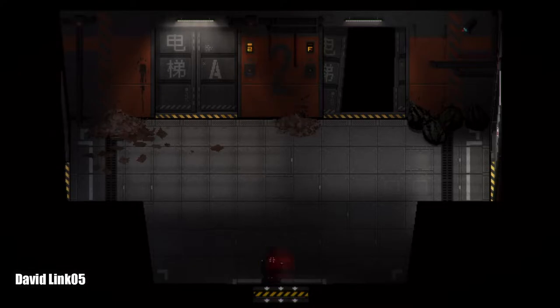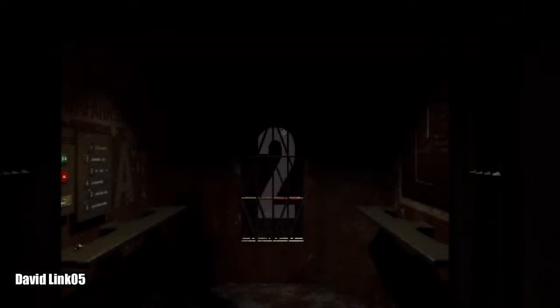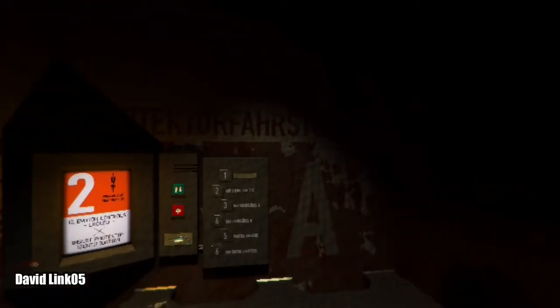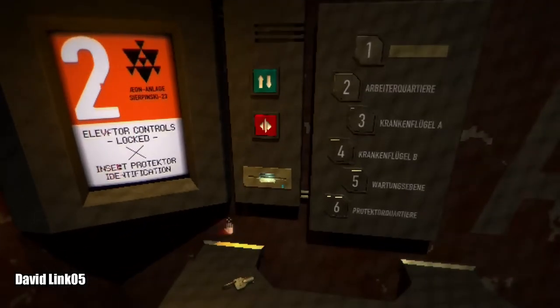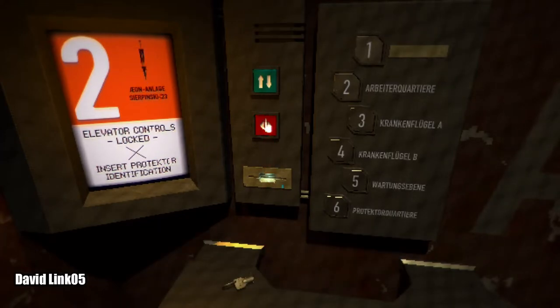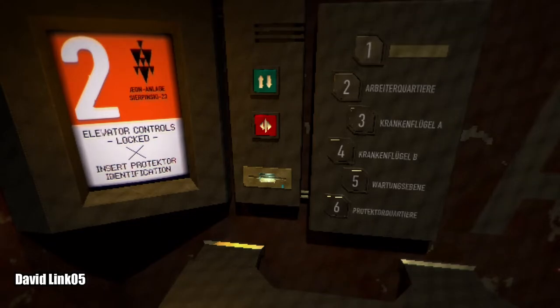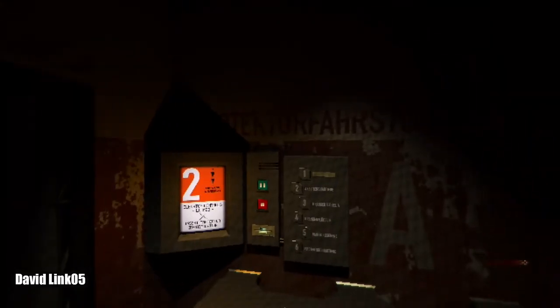First, you will need to find an item in the elevator called the service hatch key. You need to take this to the place I'm heading right now so you can start the puzzle.